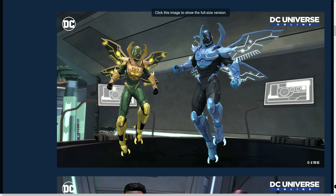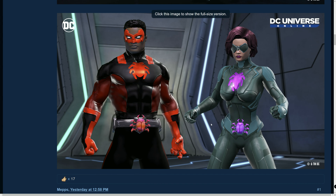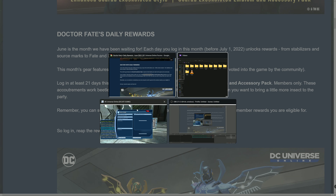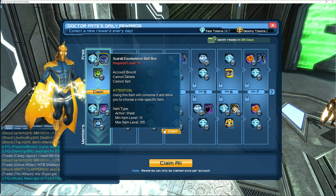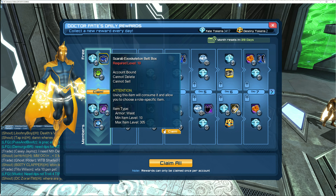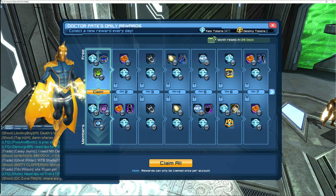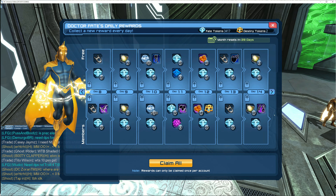Here are the two variants — the normal and enhanced — and then here we have the two different variants of the emblem and accessory pack. Let's dive in and take a look at the daily rewards. Here we have the scarab exoskeleton box, then later we get the enhanced version. Go each month and grab the styles you need. Here we have the enhanced version again, then the chest and the hands.